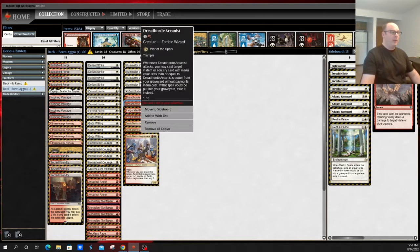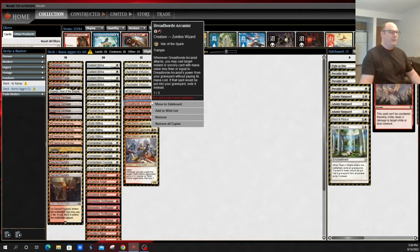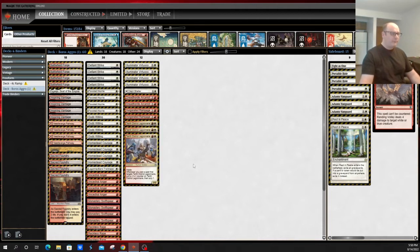Cards like Favored Hoplite, Tenth District Legionnaire, and Monastery Swiftspear get in for early damage, and Illuminator Virtuoso with double strike — swinging as a 5/5 double striker — can end the game quite quickly. When you're in one color, your opponent doesn't play around, say, white-based removal or white creatures, so you tend to have problems against cards like God's Willing or Brave the Elements, similar to how mono white humans operates. The deck also leverages Dread Horde Arcanist without fear of it being killed, and has some interaction for early mana acceleration creatures like Elvish Mystic or Llanowar Elves via Reckless Rage. Overall, this deck is very much a nightmare for mono green.